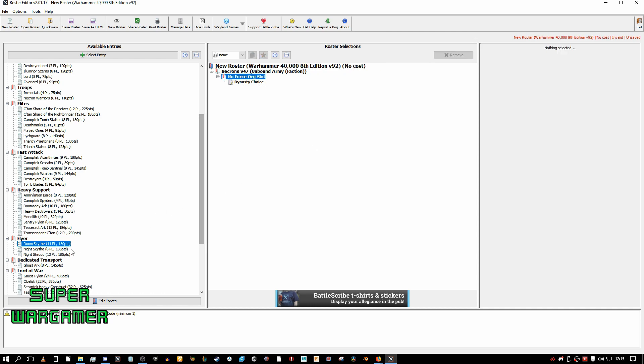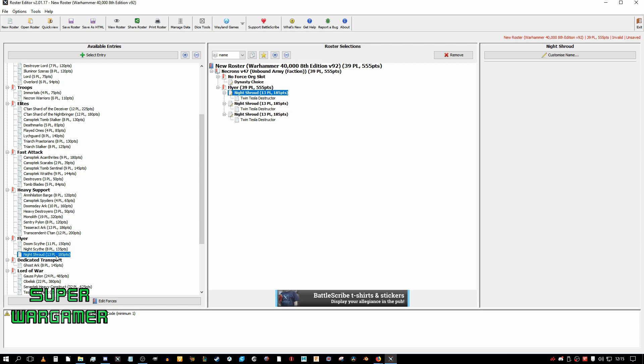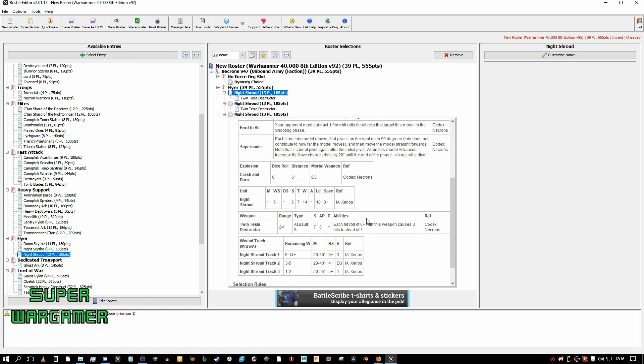If you want to do the flyer Mortal Wounds, I would take Night Shrouds instead. The reason I would take these is they don't need command points. The Tesla is a lot better — it's Assault 8, Strength 7, which is good. Because you can fly these around, drop Mortal Wounds on something turn one, and then also put 8 shots per plane, Strength 7 into a monstrous creature. So you can wound Toughness 6 or 7 and have a good chance of wounding it.